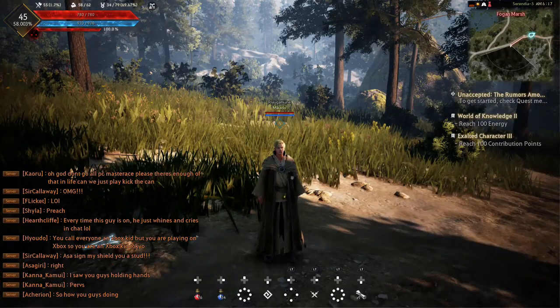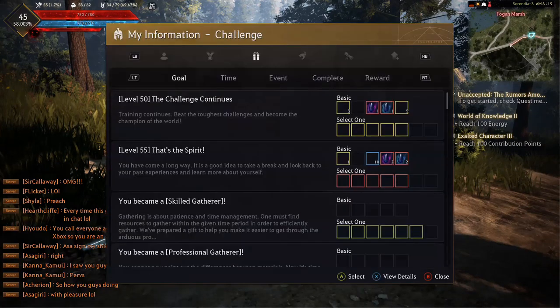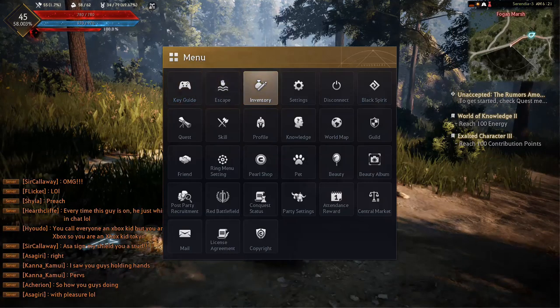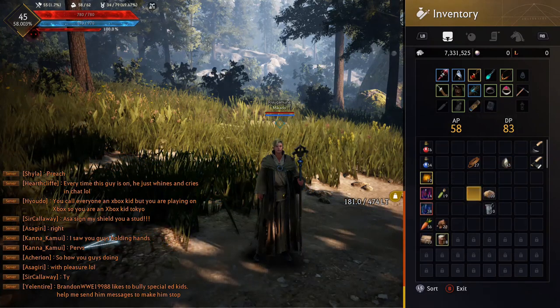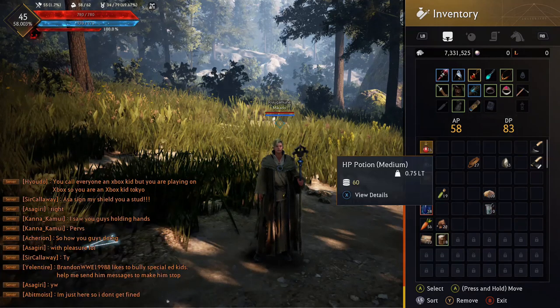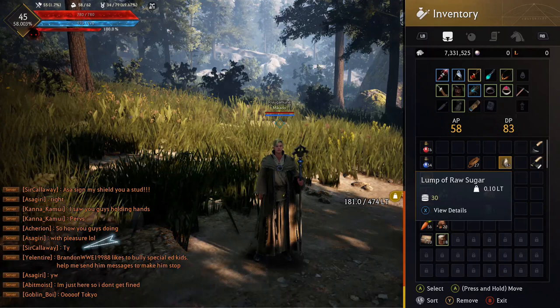For the next question, we're going to go over how to tame wild horses. Before we do that, we need to make sure we have at least three things: at least level five beginner in the training tab of our life skills, at least eight rope, and lumps of raw sugar are not always a bad thing to have. You can buy these on the marketplace or craft them yourself using ten raw sugar and one mineral water. The sugars aren't needed, but they will make it easier. Without further ado, let's get straight into actually taming one of these horses.